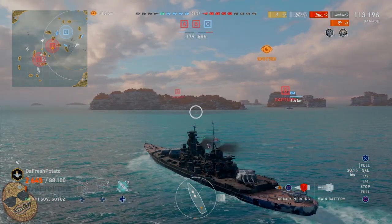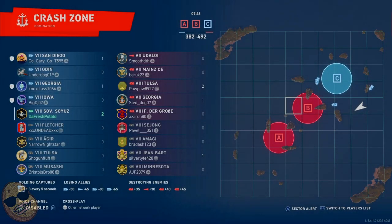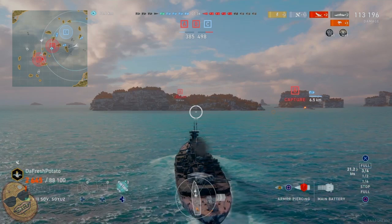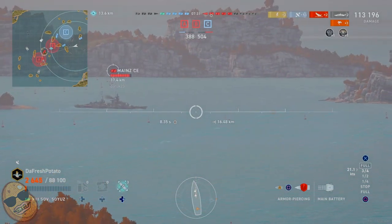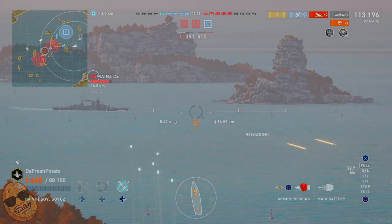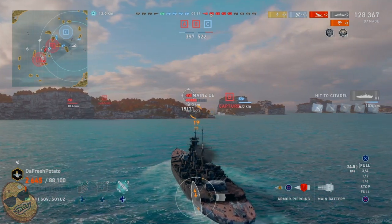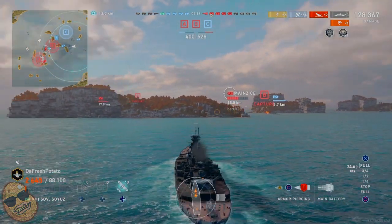We want to push in further now towards the middle. We are spotted so we know there's a destroyer somewhere in the area — now we're not spotted, so maybe that destroyer is near the B cap. Here we're going to find ourselves holding on and now we're in the perfect location where we can line up shots and go unspotted.